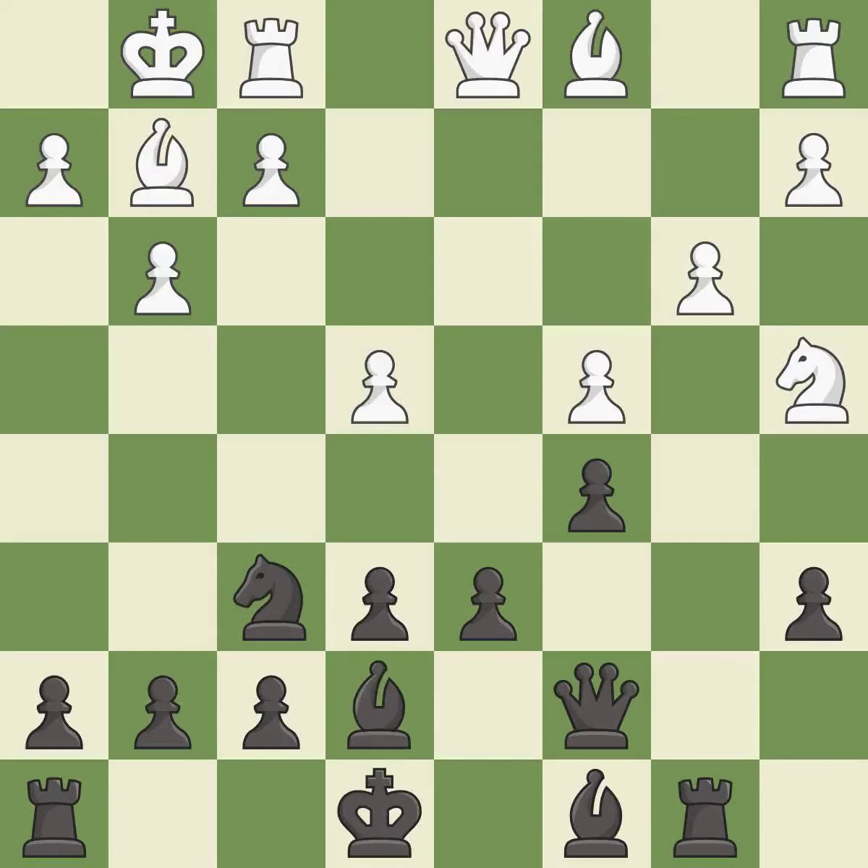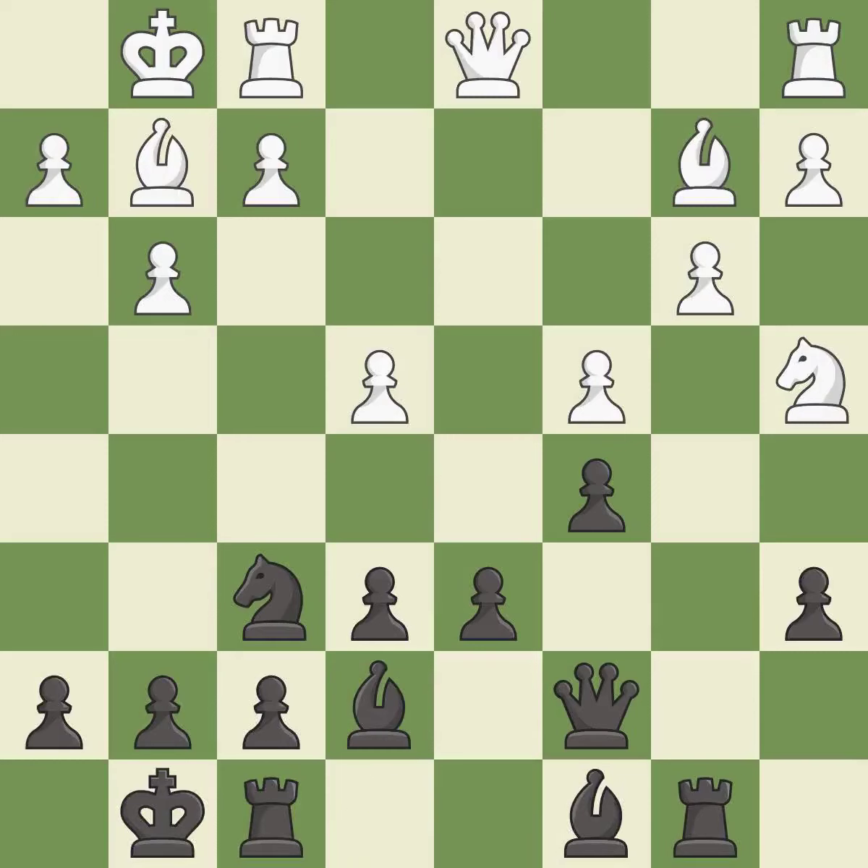This develops a bishop off its starting square, getting it into the action. This fianchettos the bishop by placing it on a powerful diagonal. Castling develops a rook while also moving the king to safety. Castling to the same side of the board as the opponent tends to lead to less sharp positions as compared with opposite side castling.